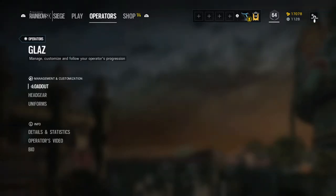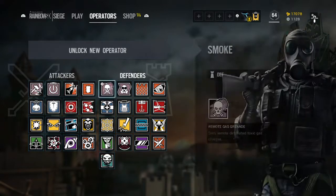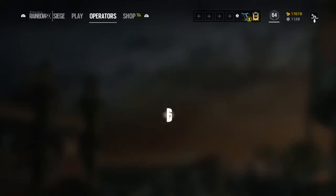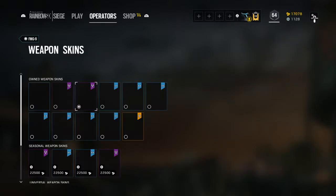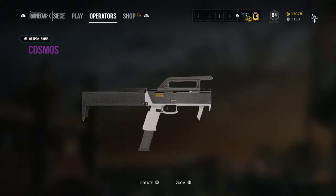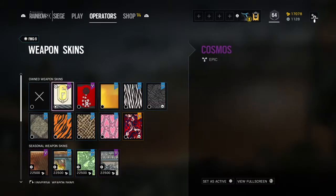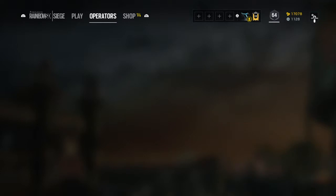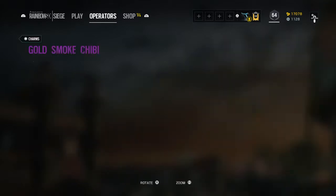Next we're going to do Smoke. Here is the Cosmos camo on his gun. Here is his charm right here.